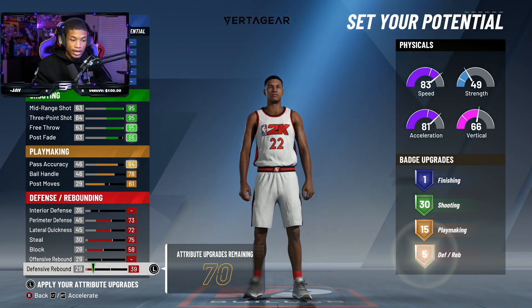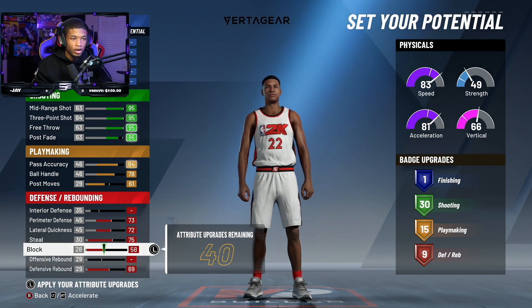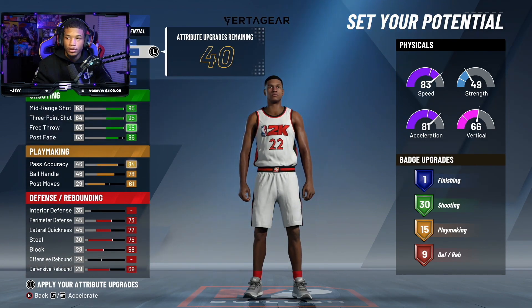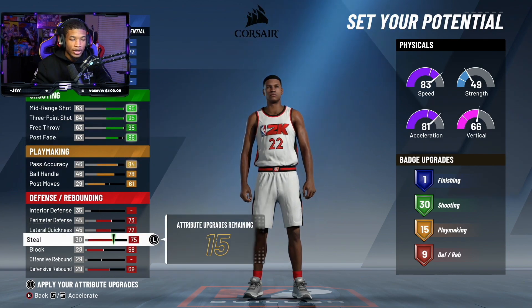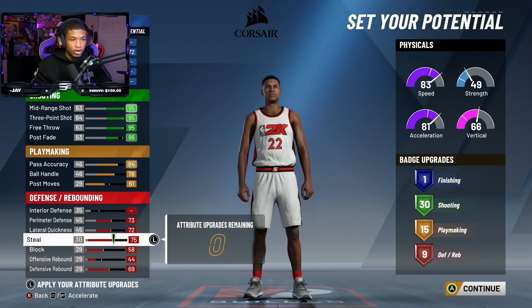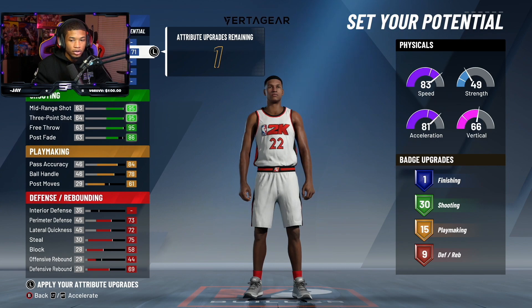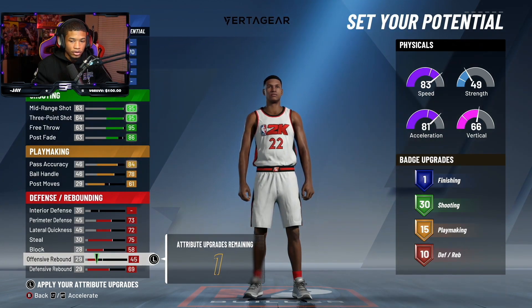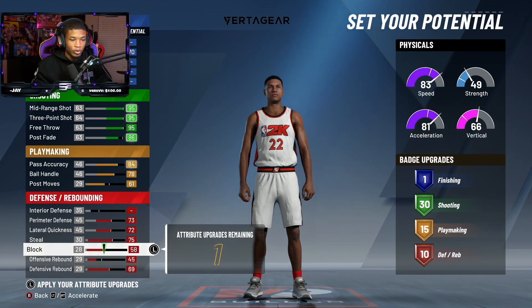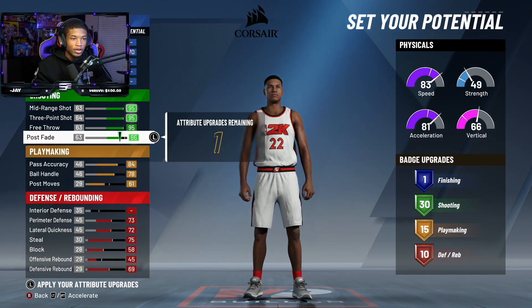I'm going to take my defensive rebound up because I'm not really worried about offensive rebound. I do want my driving layup — this is where you want to take it up. I wanted that at 72, but I'm actually going to take that down a little bit. I'm trying to see if I can get the 10 offensive badges. There it is — okay cool, so 20 or 45 here puts it at 10 defensive badges.